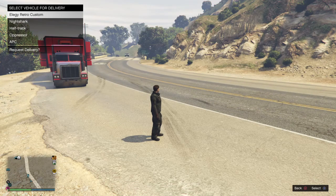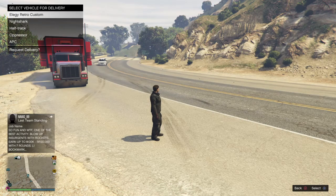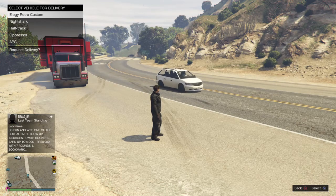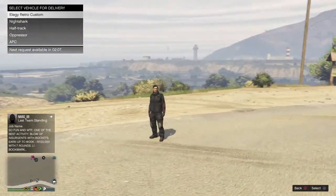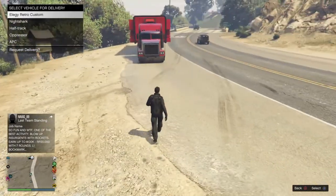When you hit the glitch right, your Elegy Retro Custom will go back to that garage and you'll still be sat in the car. So then you drive that car into your facility and swap it with the RH8. As you can see I've got to wait two minutes and 10 seconds for the car to be delivered again.